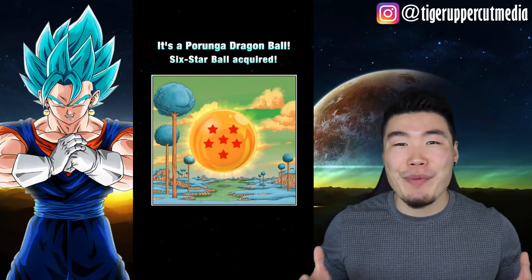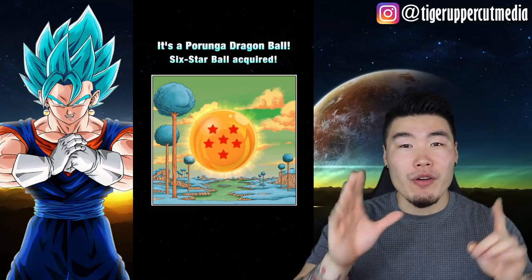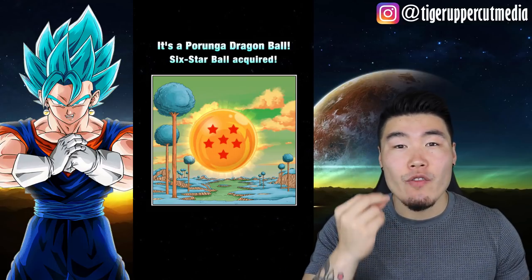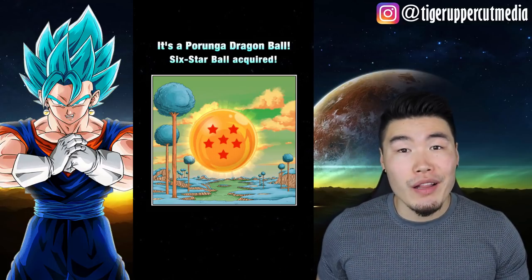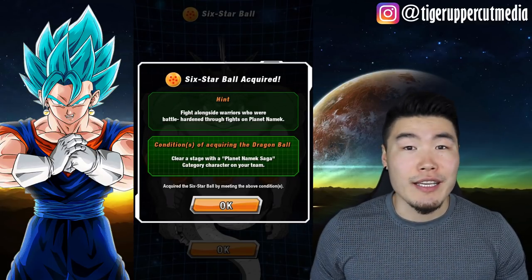What's up guys, I'm Tiger with Tiger Uppercut Media back with another Dokkan Battle video. So the 6-star Dragon Ball for the second set of Primal Wishes is now available to be collected. And to get this ball, all you gotta do is clear a stage with a character from the Namek Saga category on your team.